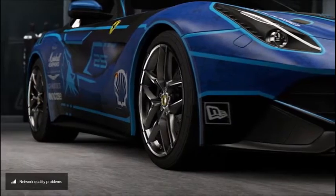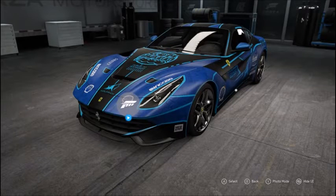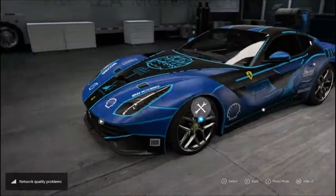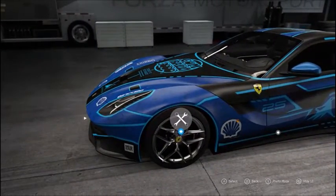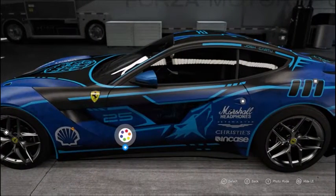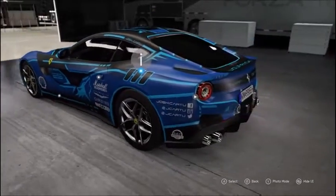This is Forza Motorsport 6 featuring Josh Kartu's F12. If you don't know Josh Kartu, he's a very famous Ferrari enthusiast who lives in Budapest. He's been in a lot of Shmi 150 videos — I've watched Shmi for about a year, back when he had the 650S Spider. Josh is one of his friends and has been on Gumball 3000, which is a rally I love and dream of going on one day.